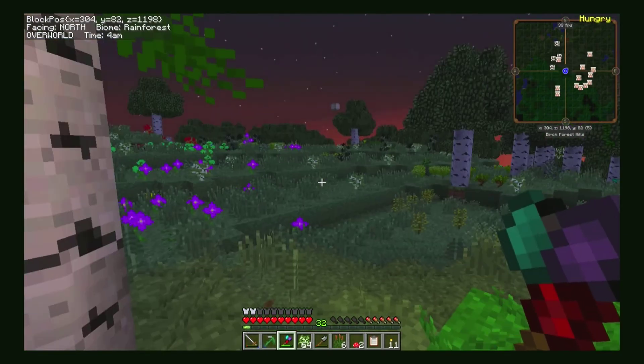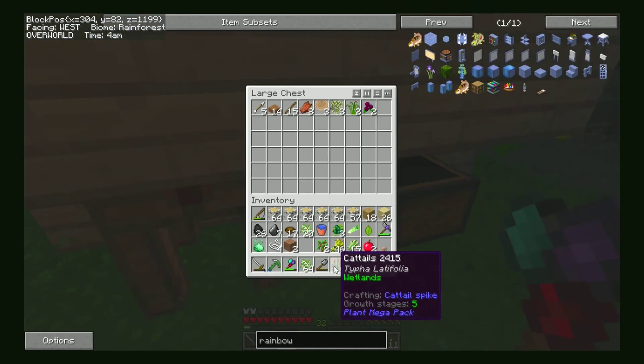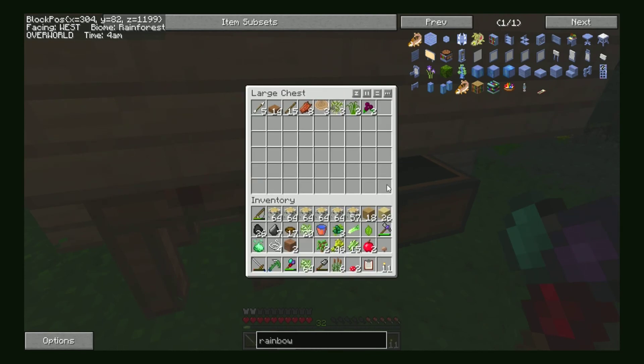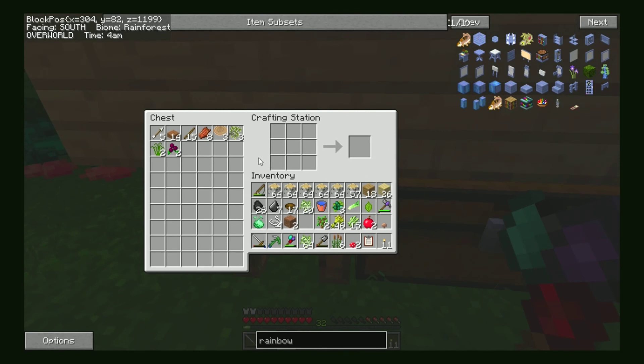It's 4am — man, how time flies. Cattail to cattail spike, and then put it on a stick and you make a torch. Why don't we go to the crafting station, which can access the nearby chest — I really like that. Turn these all into spikes, add sticks, and just turn them into torches. Cattail torches. Excellent.